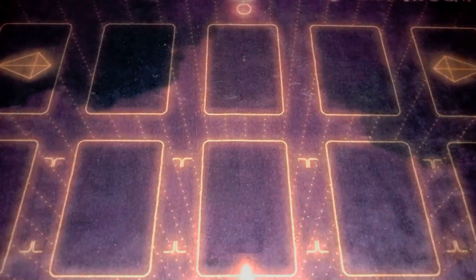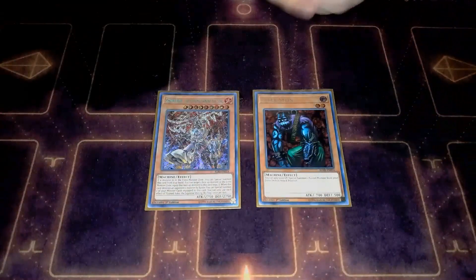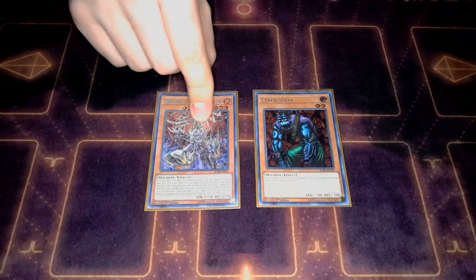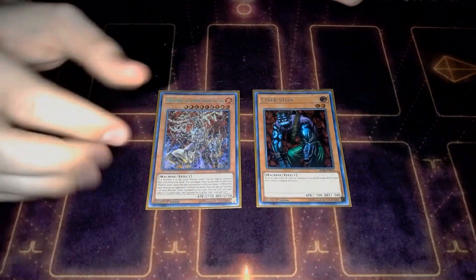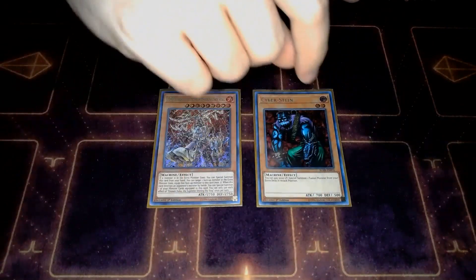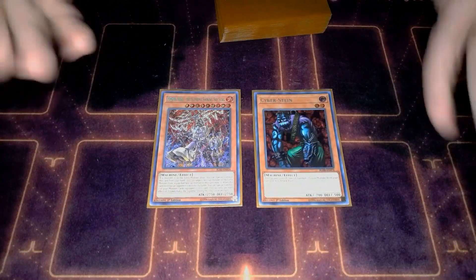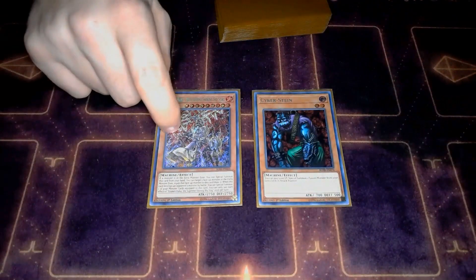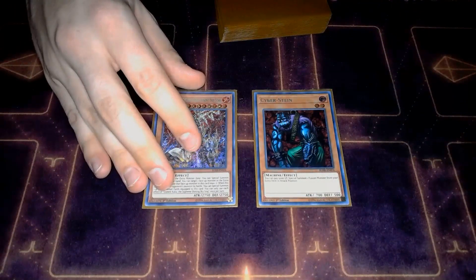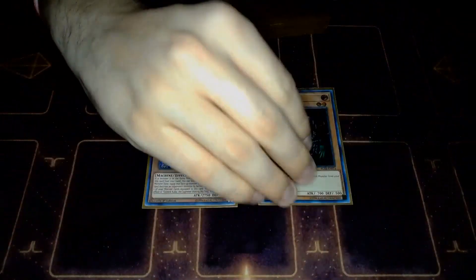For the other actual monsters we play: one copy of Gizmet Kaku, the Supreme Shining Sky Stag - wow, that's a lot of alliteration - and then Cyberstein. The really cool thing about this deck is it can search any monster via its cool archetype combo, and so you're either going to be searching this guy to make yourself a Calamities, or you're going to be searching this guy to summon out Exterio.